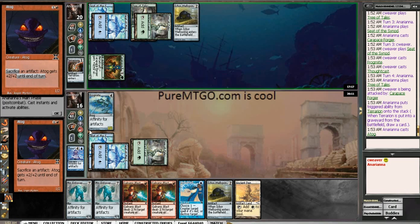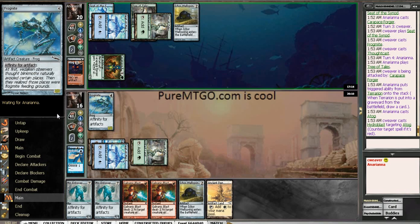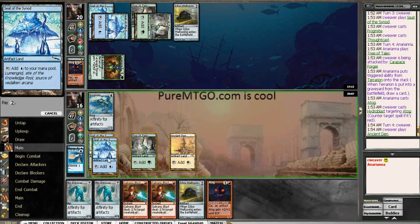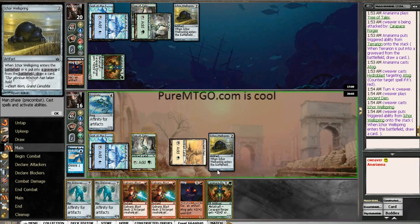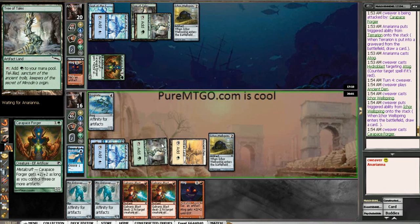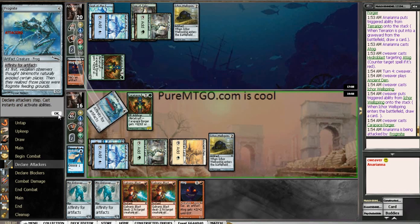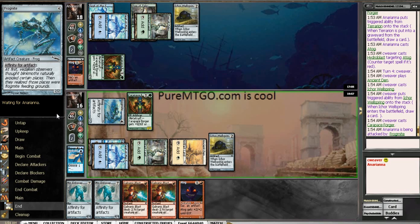ATOG — let's Hydro Blast you. That felt really good. Let's go for an Anchor Wellspring and our own Carapace Forger, and attack with Mr. Frogmite. Feeling pretty good.